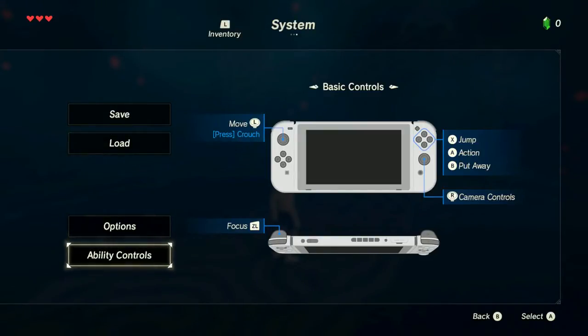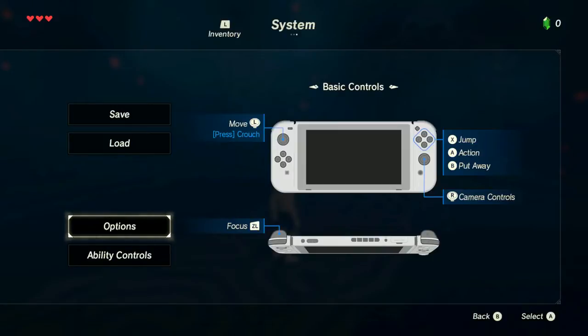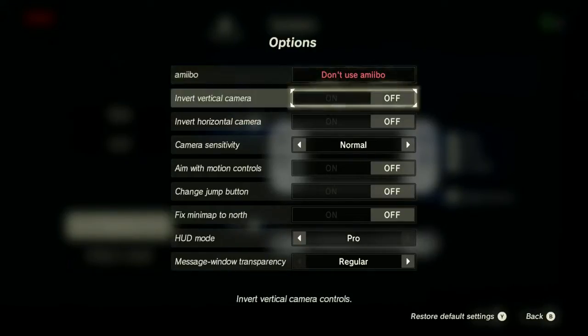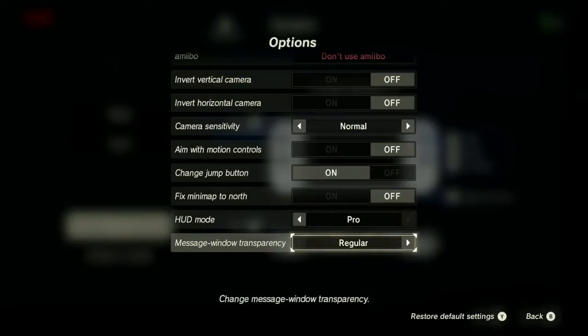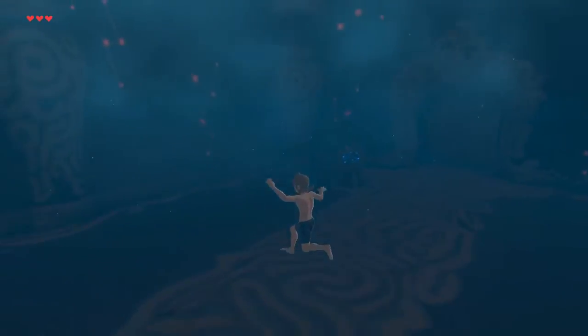Basic controls, ability controls. How do I switch controls in this game? Jump is on the X button, which is just not cool. Let me see if we can change any of that. Change jump button — this changes it to the B button, which is like... oh, I can't jump very well.